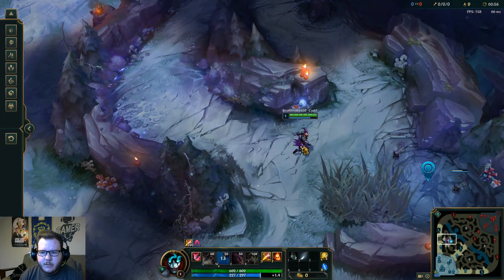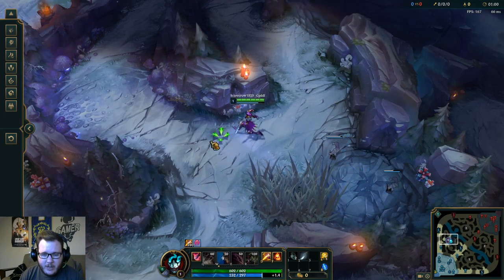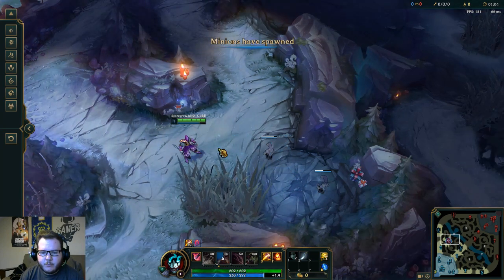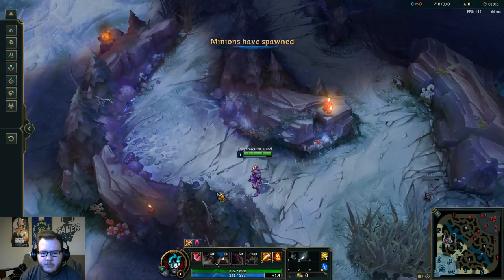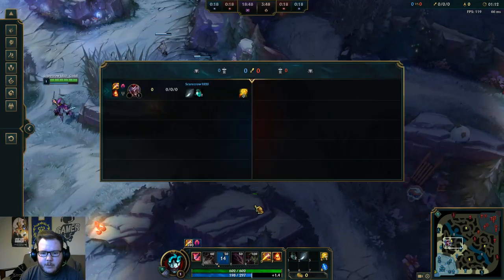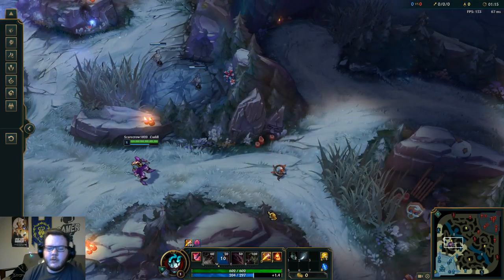After we get boxes placed here, make sure you spread them out. The reason you spread them out is because you want to make sure you get your extra fear proc. We're going to come over here and place another box down right by Gromp, and then run over to the wolves — I know this may seem kind of weird but I'll show you in a second.